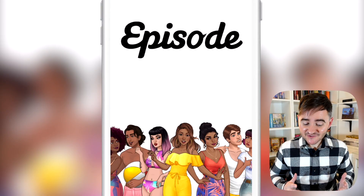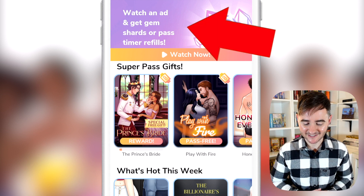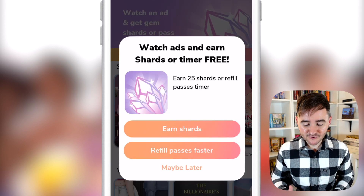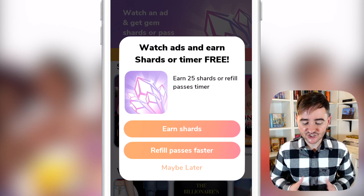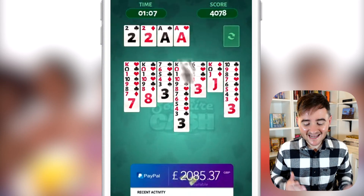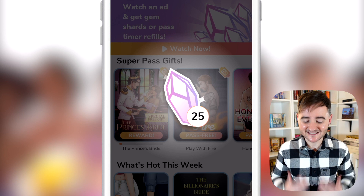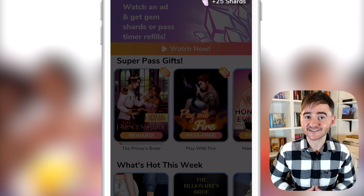The third way is by watching adverts. Sometimes when you open the Episode app you'll get a message at the top of your home page — if you press it you'll be given the option to watch an advert in exchange for shards, which can then be converted into gems. Watching an advert doesn't take very long and the amount of shards you're given for this simple task is pretty generous.